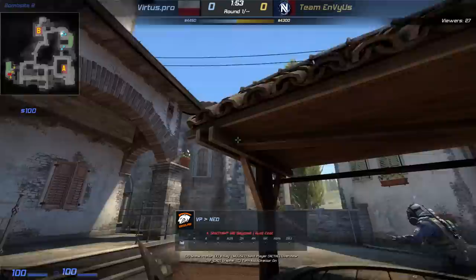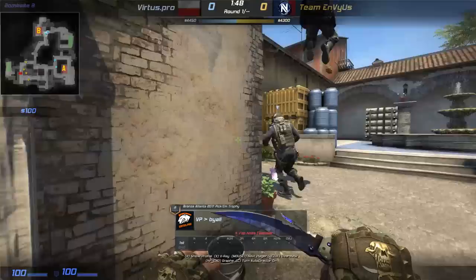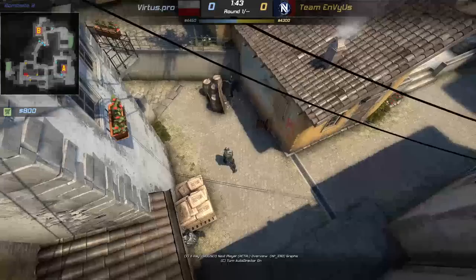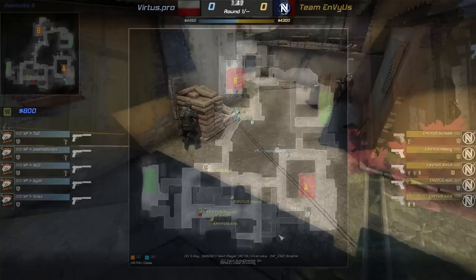Jumping into the pistol round, we notice Virtus Pro going strong on Banana with an incredible bhop skill from Nioh. Snax is facing, and Nioh is gonna support Snax while Bialy is hiding. But not just hiding — he's in a counter-flash position, which means he's looking at the wall to prevent any flashes from being effective. His goal is only to react if something happens and surprise the T's if they were to push.